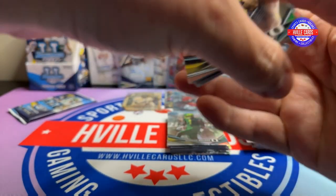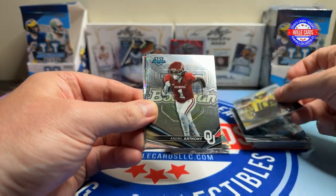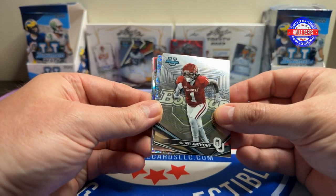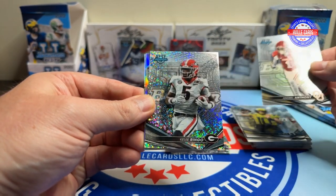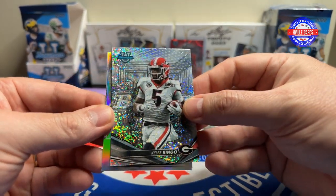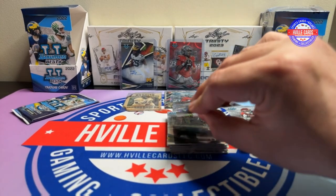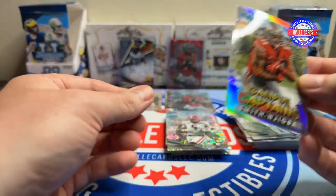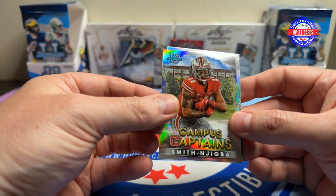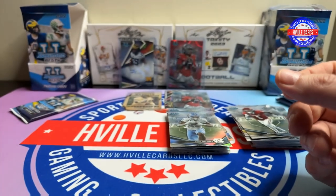There's a Bo Nix — newest member of the Denver Broncos. We got an Andrell Anthony, Achille Ringo on the Sparkle — don't think it is numbered, nope. We'll sleeve that up anyways. JSN Campus Captains and a Josh Downs Refractor.